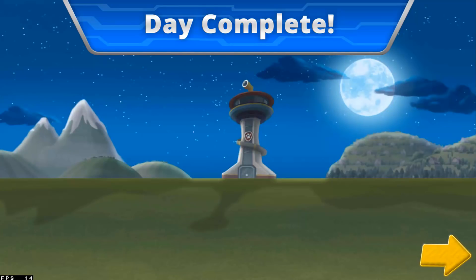Tap the hair dryer to blow dry the pup's hair. Tap the arrow to go to the next activity. I'm one cleaned up pup.